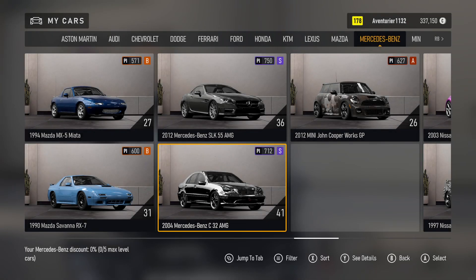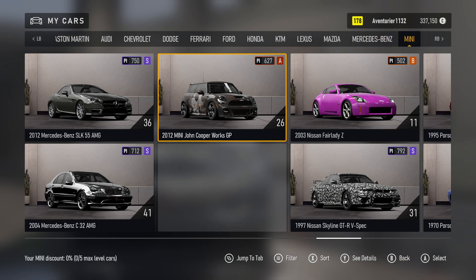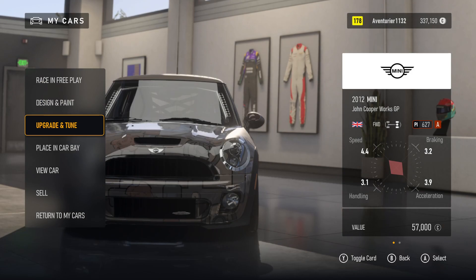My Cars. Aventurier. Car Column 2000. Mini, 12 of 16. Car Column 15, 15 of 19. Value Selector: 2012 Mini John Cooper Works GP. Car Level. Loading. Please. Upgrade, Placing, View Car. 5 of 7.